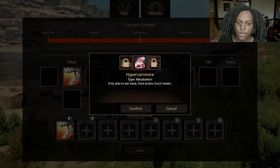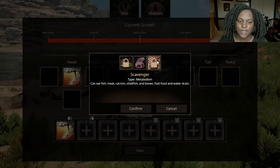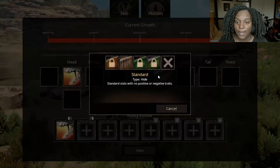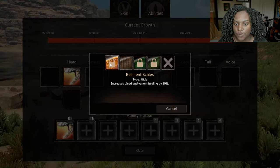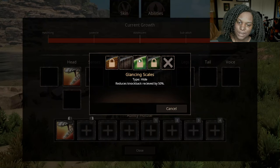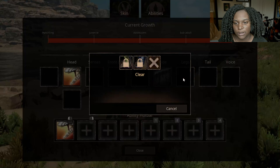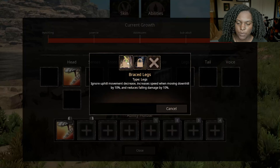For senses we have berserker — when low on health, attacks cool down 25% faster and deal 10% more damage — and headhunter, where the nearest creature outside your group takes increased headshot damage. It seems like they want you to face-tank a few things, which is an interesting strategy, hopefully it has the health for that. Front limb: shove lets you lunge forward knocking back enemies — that's like Cerato's old move.